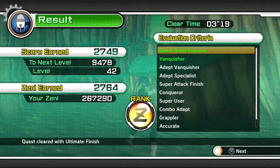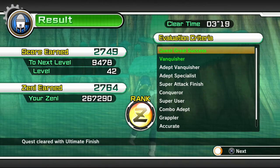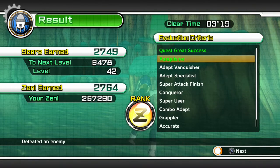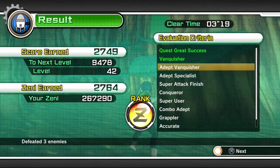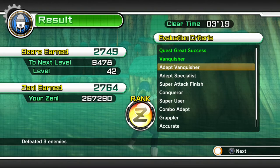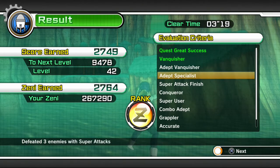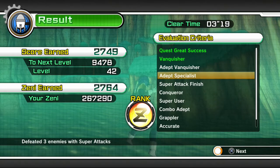Before I begin, I want to show off the evaluation criteria I work towards. Quest Great Success and Vanquisher you'll get naturally if you beat this on Z-rank. For Adept Vanquisher, you need to be the one that lands the last blow on all three enemies — that's Gohan, Krillin, and Goku.